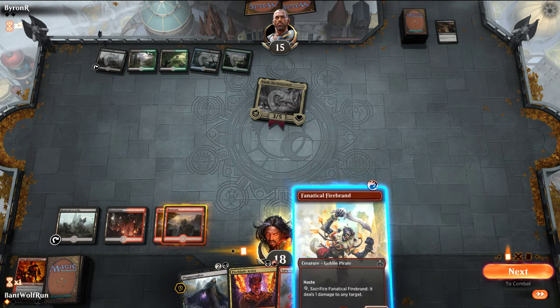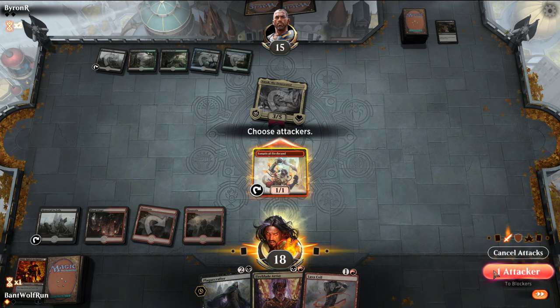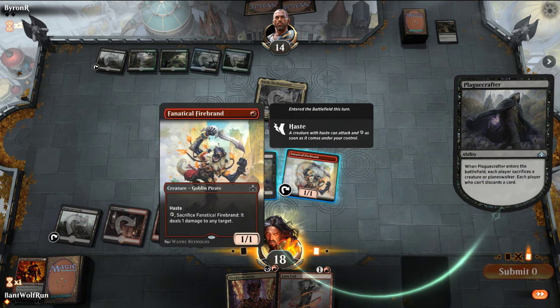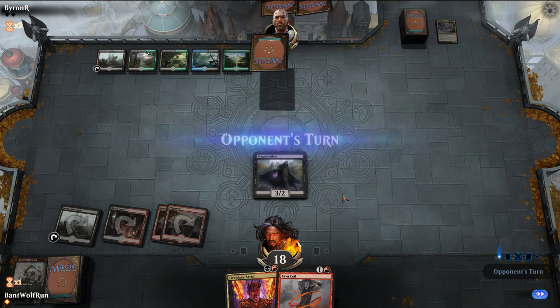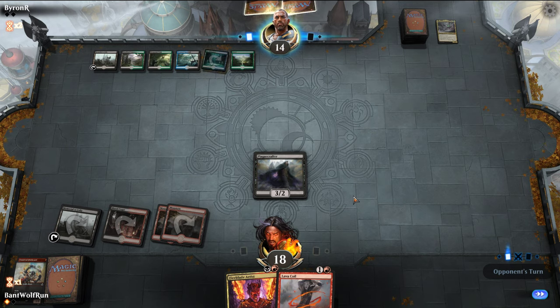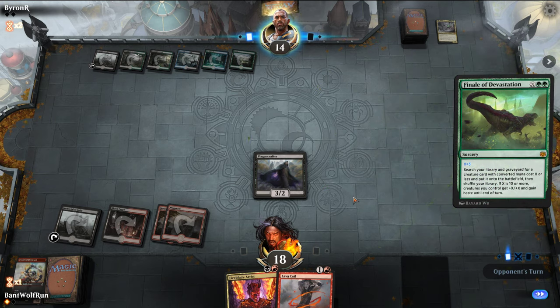Sweet. I'm going to do it like this because we get a free attack basically — and this leaves behind a bigger body. In a pinch we can start cycling the Memorial to Folly to get back our Plague Crafters. Seems like there are other creatures — wonder if it's just removal in hand. Could be a second Finale. Risen Reef.